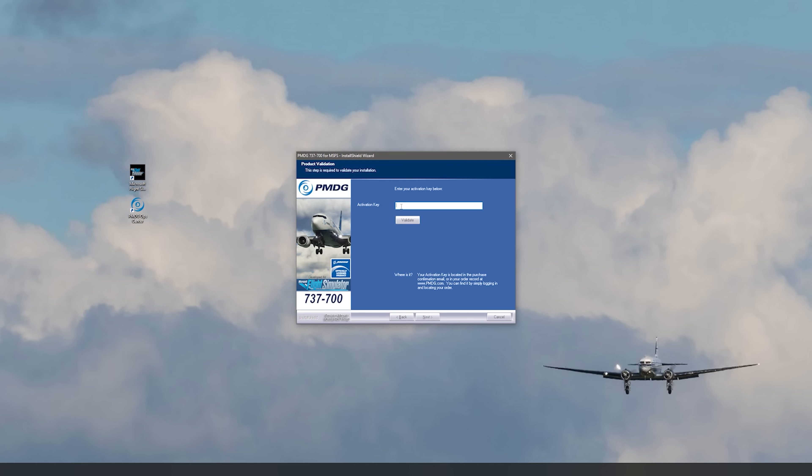The activation key that was sent to you in your email — you want to put that in there. This is the super secret unlocks-everything-at-PMDG license key that you can use if you like. That's a joke for those that didn't get it. So once you've activated, the installer will be off and running and it will do everything for you.